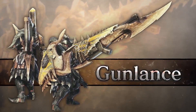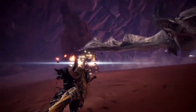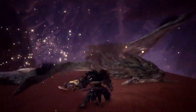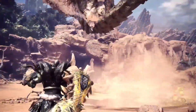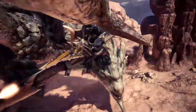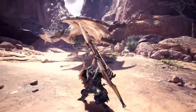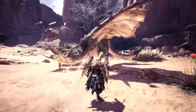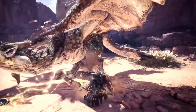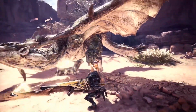Gunlance. The lance's explosive cousin has been re-tuned in Monster Hunter World Iceborne. Use the clutch claw to force those monsters to drop slinger ammo. Then load your slinger ammo into the gun lance for an explosive surprise in the form of a Wyrmstake Blast.